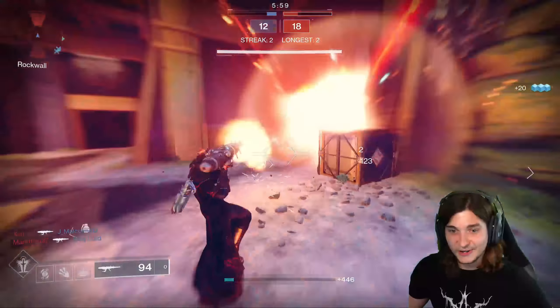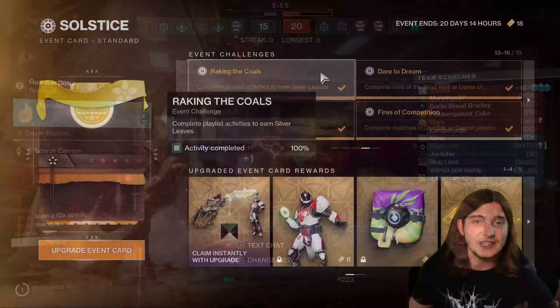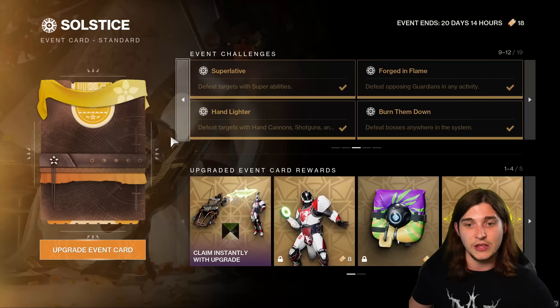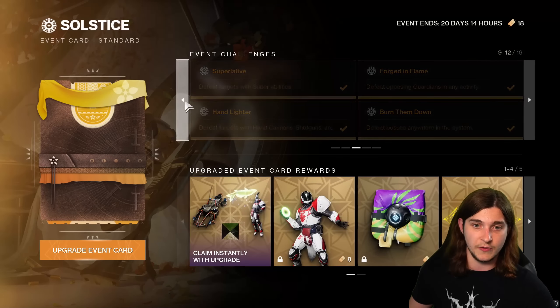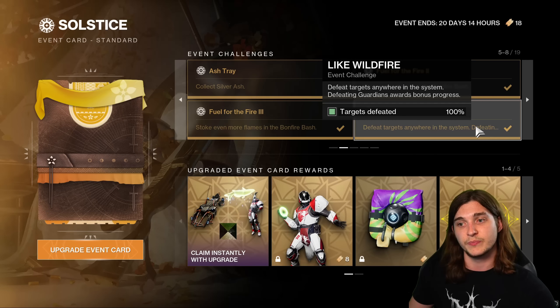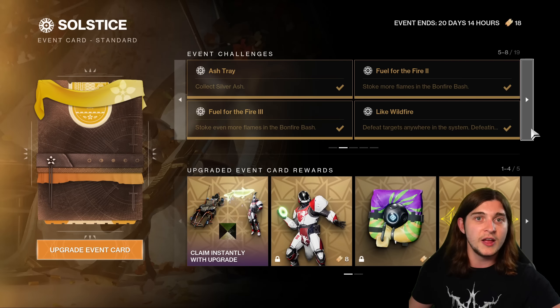You'll earn Silver Leaves — like eight or five a match. Complete playlist activities will be done by the time you're done with 10 matches. It'll be super fast, take you less than an hour. Defeat opposing guardians in any activity will also be done at that point. And then defeat targets anywhere in the system — defeating guardians awards bonus progress. This will also be done. So you're knocking out four for the price of one.